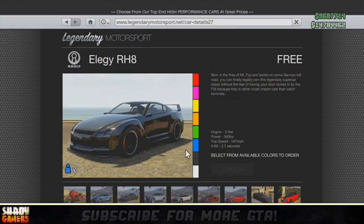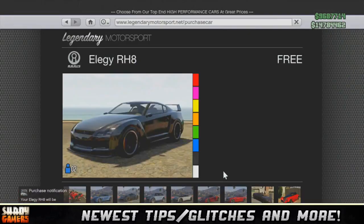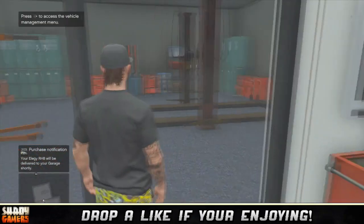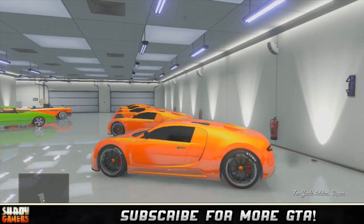I would suggest having your friend stay in the black screen. Once you're back in your garage, you're going to want to buy two Elegies. You can fill up your whole garage, but it's best to just do two at a time so the glitch won't mess up — just buy the two Elegies.